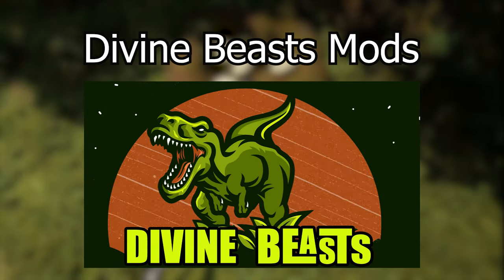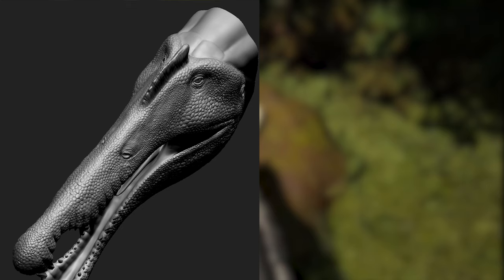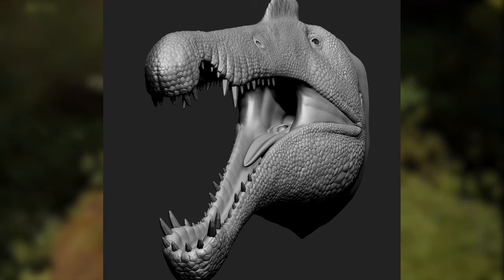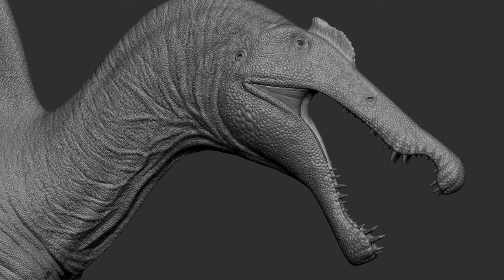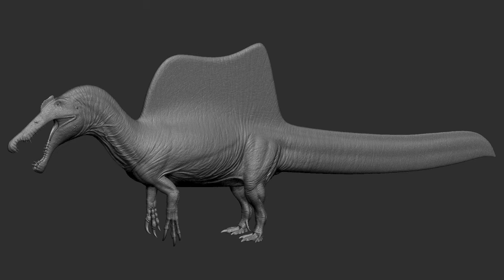Divine Beast has definitely been in the mood for aquatics and semi-aquatics lately. They actually just finished their Spinosaurus sculpt, which is looking absolutely gorgeous. It's very accurate to what scientists think Spinosaurus looks like now — who knows if that changes in the future, but it's still pretty great. The sculpt itself is so lifelike that I actually thought it was for a different game, so congratulations to whoever made this, because I will definitely be keeping a close eye on how it plays out.